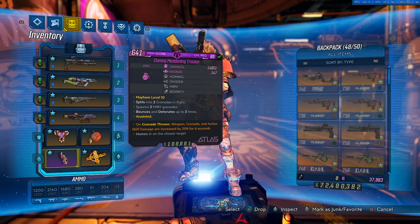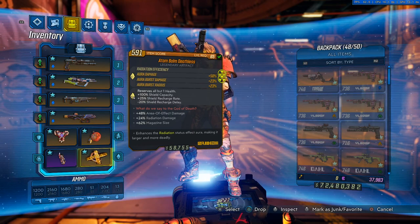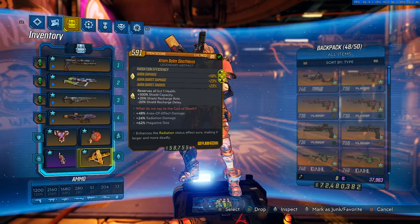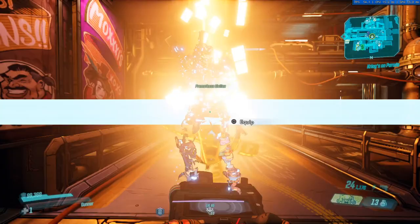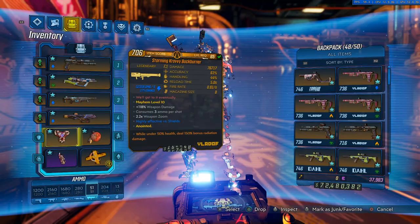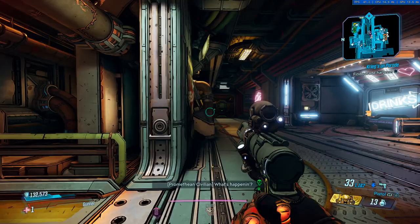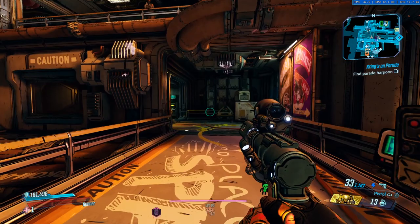I thought it would be a lot of fun to kill enemies with grenades like this. The Atom Bomb Deathless artifact — a lot of people don't actually like it, but I love the Atom Bomb. It works so well and is one of the best ones. It's a Deathless because it gives you more shield capacity. So you take it off and your shield is 99,000, equip it and your shield literally doubles. It is ridiculous — really good.